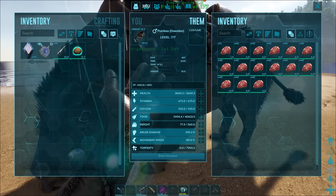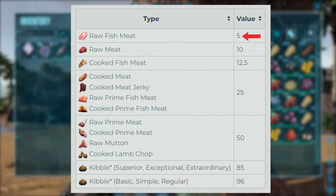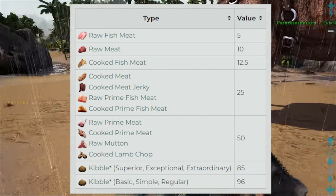I personally like to think of the Diodon's food stat as a mana pool — the higher the creature's food stat, the longer it can heal for. One raw meat equals 5 food, with basic, simple, and regular kibble giving the highest return.